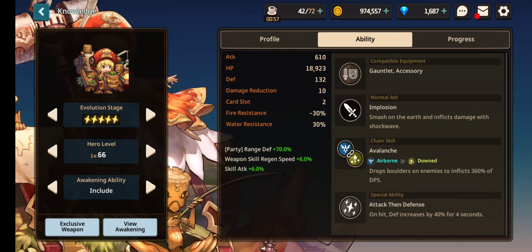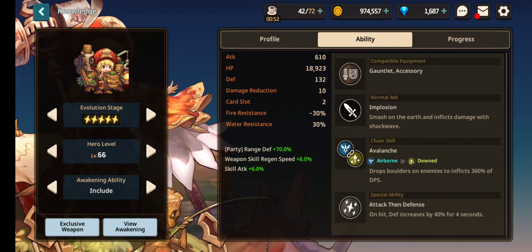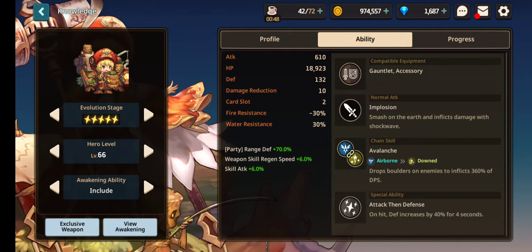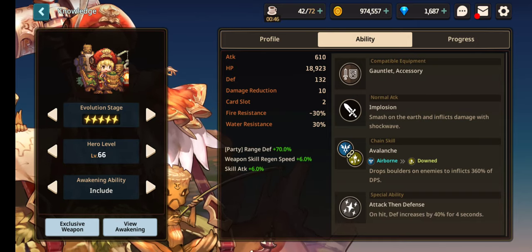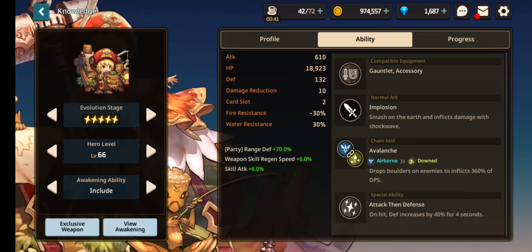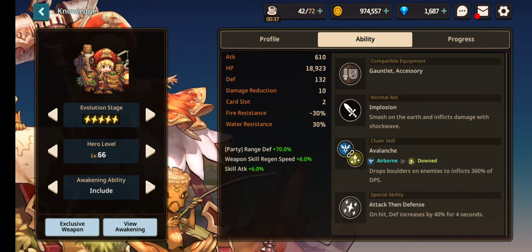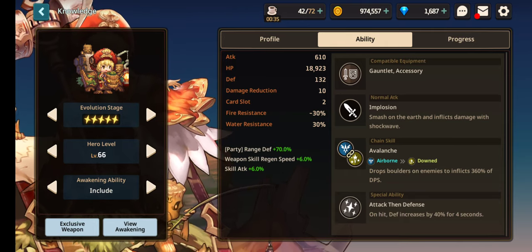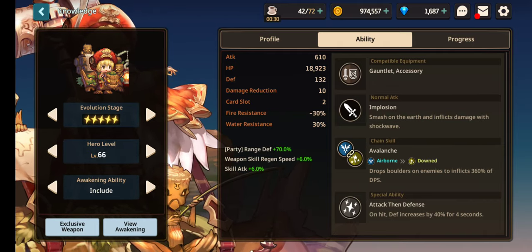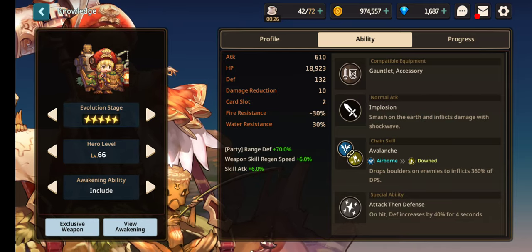Keep in mind that the next unit to be released is going to be a 3-star fire healer, and on that same banner is going to be Bari. So Bari and the 3-star healer are coming to global soon, so if you don't have Bari already or you're looking for a 3-star based healer, you might want to keep your gems and skip out on Eleph for now.